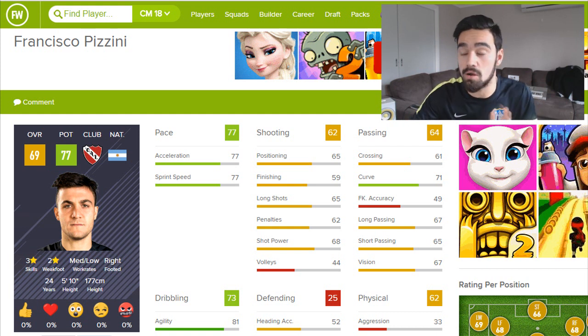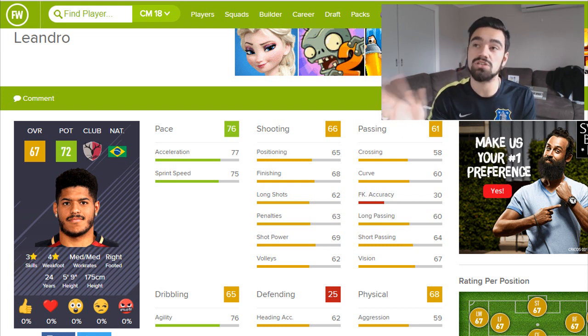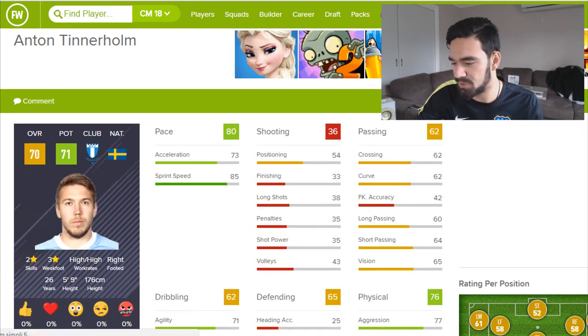If you use training, they're going to grow even more. Pizzini's a decent winger with decent dribbling and decent pace — an all-around average winger really. Next is Liandro, who would probably be good for League 2 or League 1 teams. He's got decent pace and looks like a decent player. He's an all-around average striker but can grow to 72, starting at 67. Also remember — when you sign the player, they join at the start of the second season, so they'll have already grown a bit.